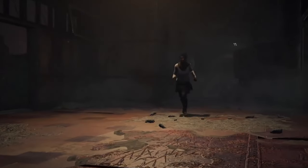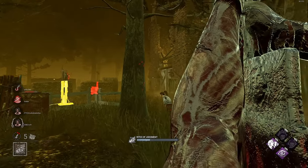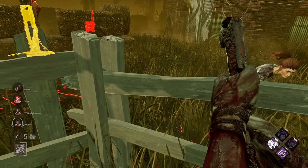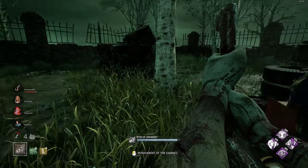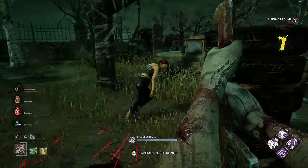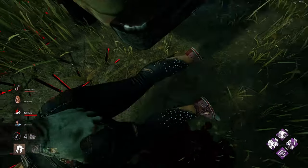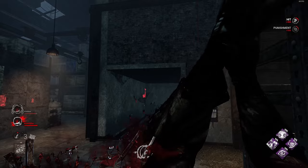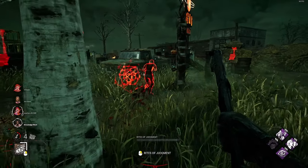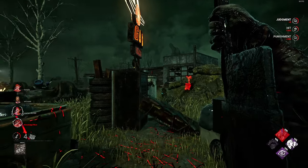Pyramid Head's second ability is called Punishment of the Damned, which builds on the Rites of Judgment. While holding your Rites in the ground, hit your basic attack button to send a wave attack at your target. This attack can hit through pallets, windows, and even walls, but cannot travel over holes in the floor or up hills or stairs — though it can travel down in some specific cases. It has a range of about 8 meters, and knowing this range is very important.